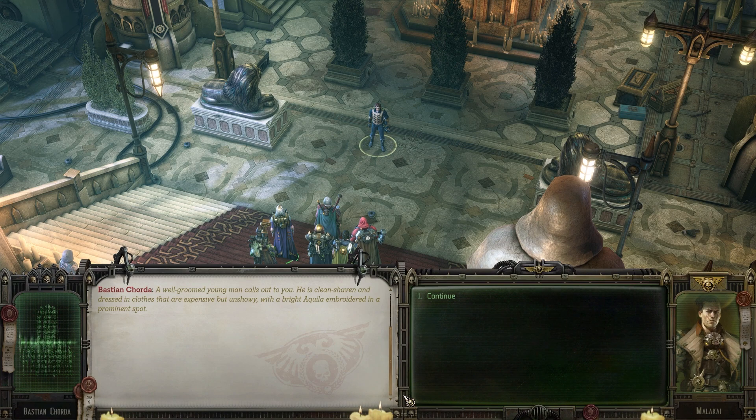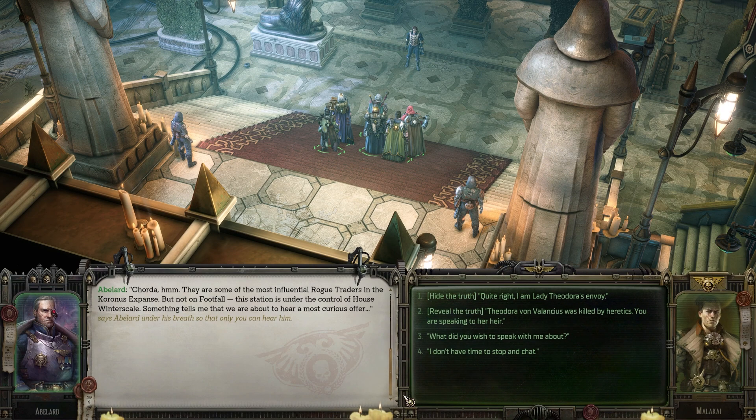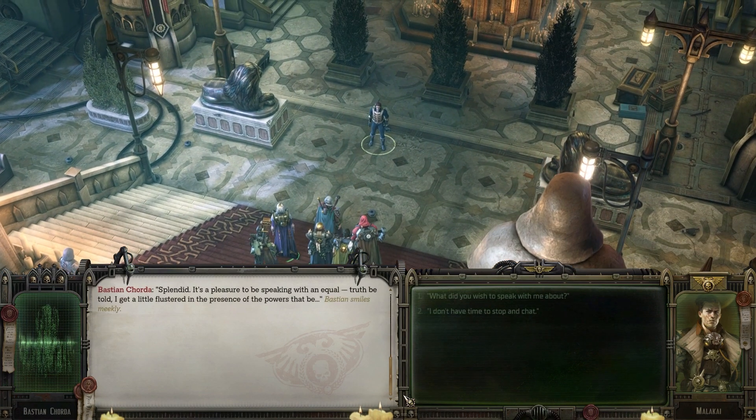He's clean-shaven and dressed in expensive but unshowy clothes with a bright aquila embroidered on a prominent spot. "Noble sir, minutes of your time if you please. I am Bastion — Dorama Bastal Chorda, the youngest cousin of House Chorda, envoy of Incendia Bastal Chorda, rogue trader of the Coronas Expanse by the grace of the Most Holy Emperor. And you must be an envoy of Theodora von Valancius." Chorda — some of the most influential rogue traders in the Coronas Expanse, but not on Footfall. This station is under the control of House Winterscale. "Something tells me we are about to hear a most curious offer," says Abelard under his breath. "Quite right, I'm Lady Theodora's envoy."